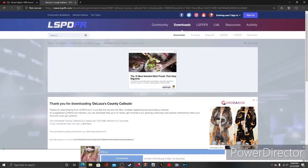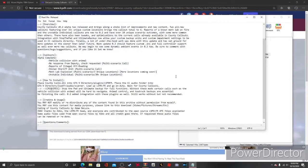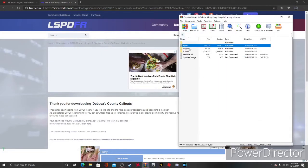I recommend you guys get WinRAR if you don't have it — it's free to download, just go to winrar.com. Once your download is ready, hit open file. Inside you'll see a readme with the same info from the mod page, screenshots, and the two folders you'll be copying: LSPDFR and plugins.